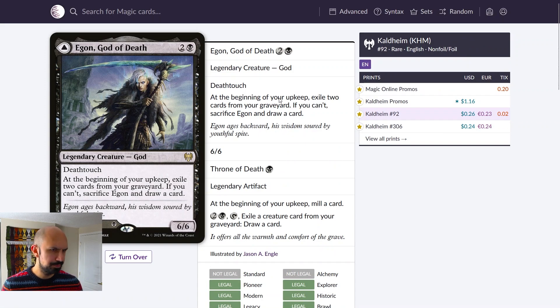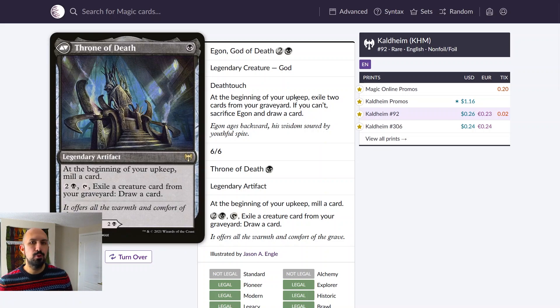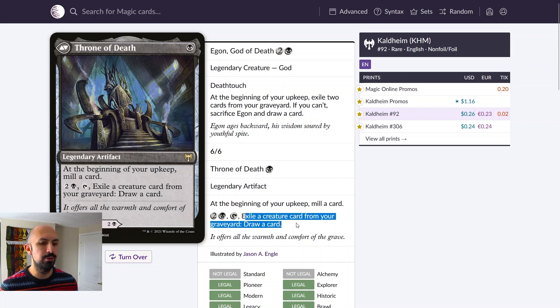Instead of running Egon, God of Death's front face, I prefer Throne of Death — a one-black-mana enchantment that mills a card on upkeep, getting more of your deck into the graveyard. Then the two-mana black activated ability exiles a creature card from your graveyard and draws a card. I love this because you can use it on opponents' turns — not only drawing but triggering your commander to get a sizable insect token in addition to the one you get on your own turn.